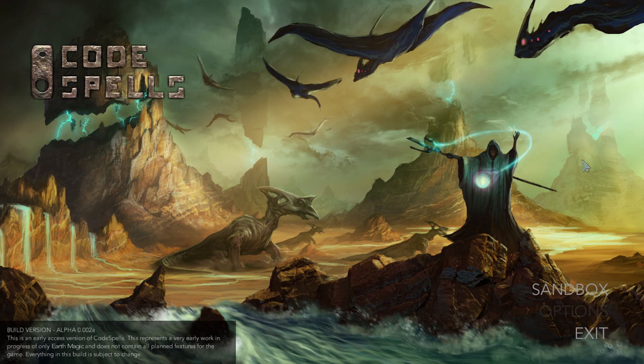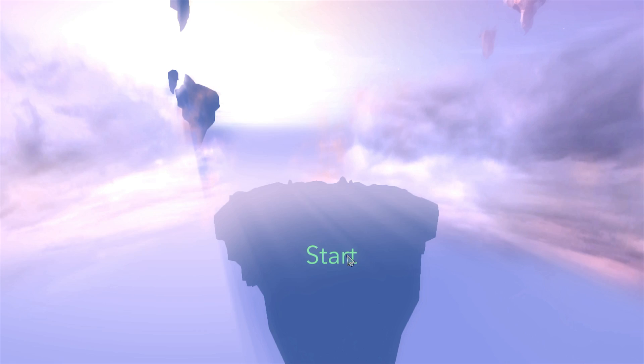Hello ladies and gentlemen, welcome to an early look at Code Spells. This is a very early in development game - the current build version shown in the bottom left is alpha version 0.002a. It was recently successfully Kickstarted but started its life as a PhD research project at UC San Diego. It's an educational game and the whole point, based on the name Code Spells, is using code — specifically JavaScript — to create spells.